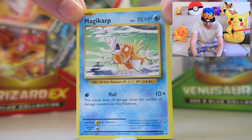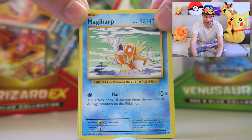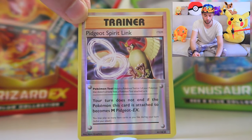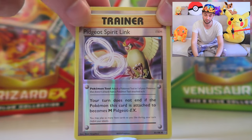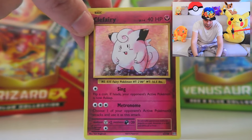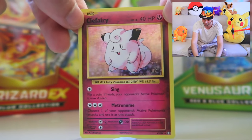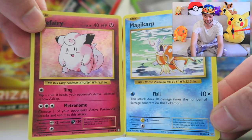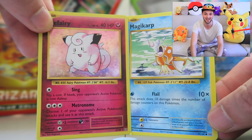A brand new Magikarp for us — that's very cool, and I am really hyped for the possibility of getting Gyarados as well. Spirit Link — you can get Pidgeot EX and it does look absolutely amazing, so that's another potential card we could get. Koffing — it's a holo at least. You can see me in the reflection of the card. The fact that we got Magikarp gets me hyped for the potential of getting Gyarados. I did have the original Gyarados holo — it was amazing. I want it again.